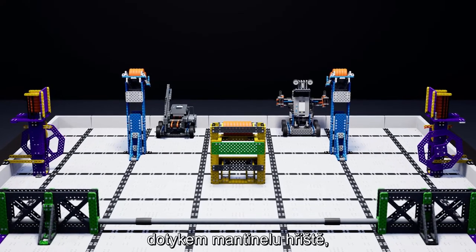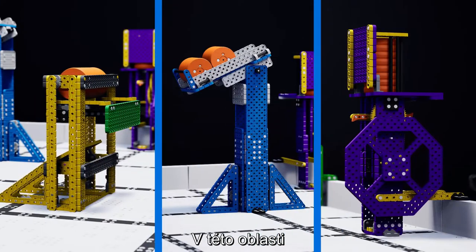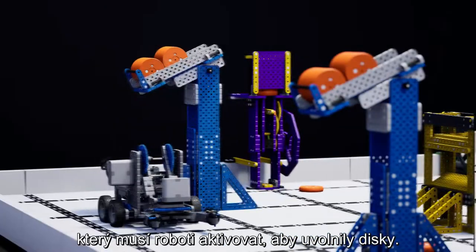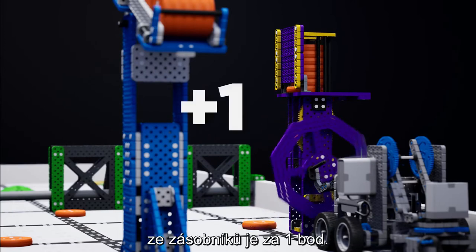Robots begin the match contacting the field perimeter wall that is furthest from the fence. In this area, robots will be interacting with three types of dispensers. Each dispenser has a unique mechanism that robots can activate to remove discs. Each disc that is removed from the dispenser is worth one point.